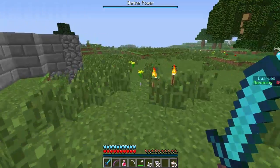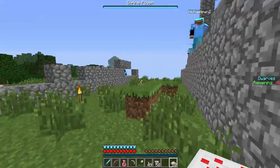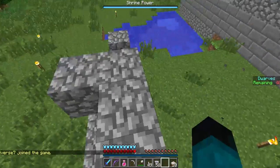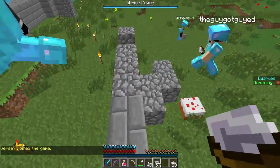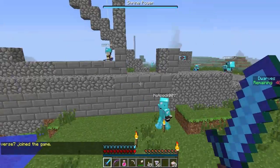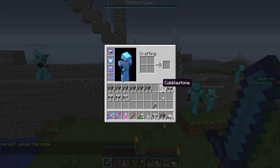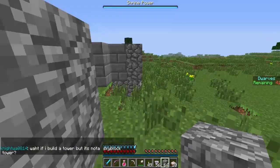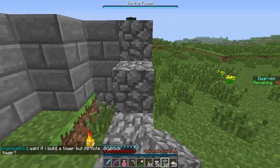One thing that everybody needs to remember if you are going to play Dwarves vs Zombies: a tall wall is a sad wall. Don't need tall walls - tall does nothing, because creepers will blow up through. A thick wall is a happy wall, guys, we've got to make thick walls. Thick walls make Old Man Willikers happy, and thick walls keep dwarves from death.